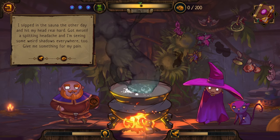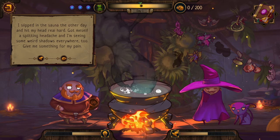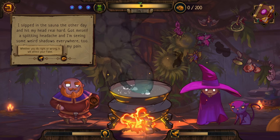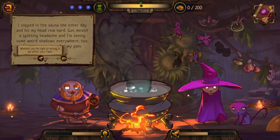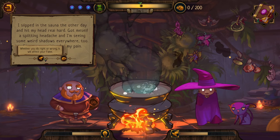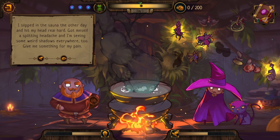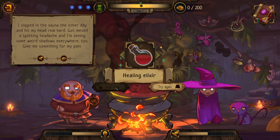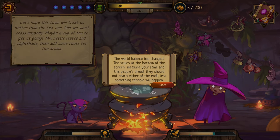Our first visitor: 'I slipped in the sauna the other day and hit my head real hard. Got myself a splitting headache and I'm seeing some weird shadows everywhere too. Give me something for my pain.' Whether you do right or wrong, it will affect your fame, and this person will give you money for your help. So we can give the right thing or the wrong thing. I'll give you the healing elixir right here. Our fame went up.